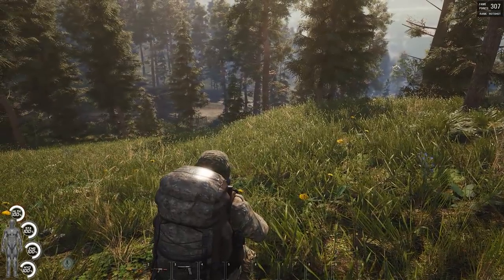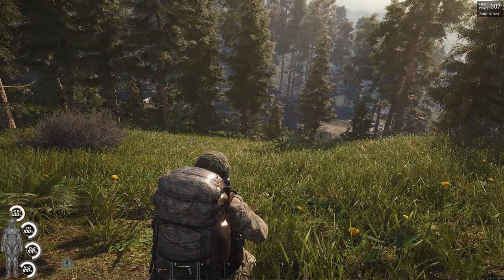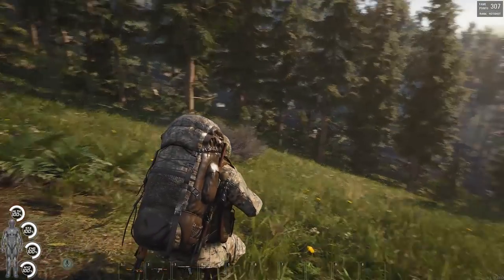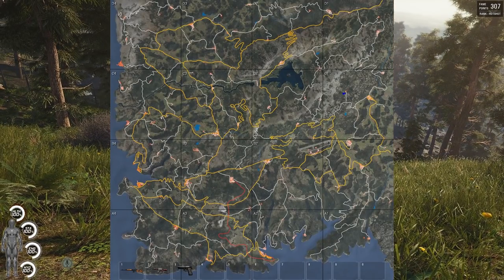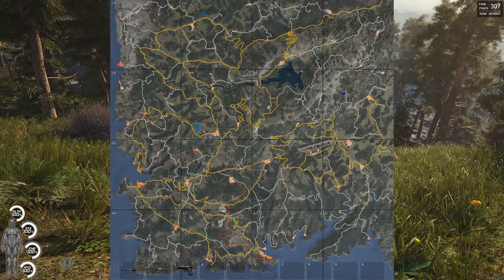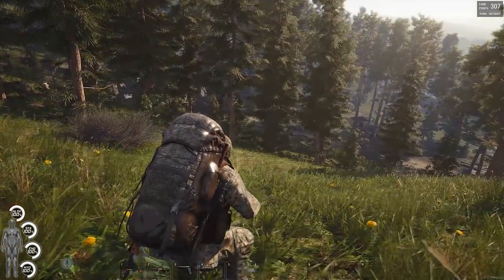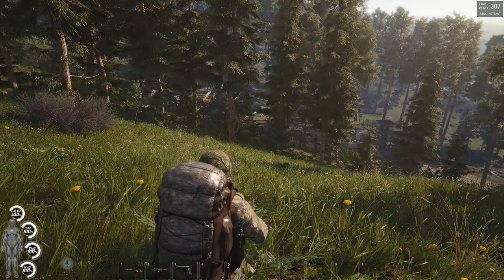What's going on guys, this is Jack, welcome to the channel. Today I'm going to be looking at another bunker in SCUM. We're going to talk about if you should come here, how to get in, how to get out, and talk about the loot that's in there. This bunker is in C1, right about in the middle. It's a little different from the other ones. If you enjoy the video, hit that thumbs up and if you're new, don't forget to subscribe.